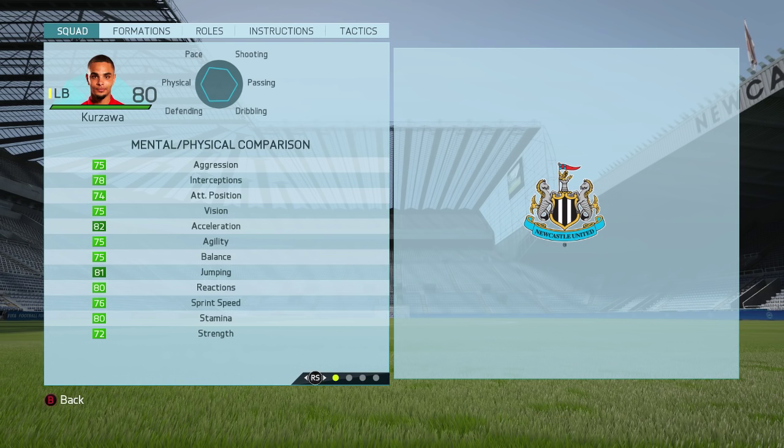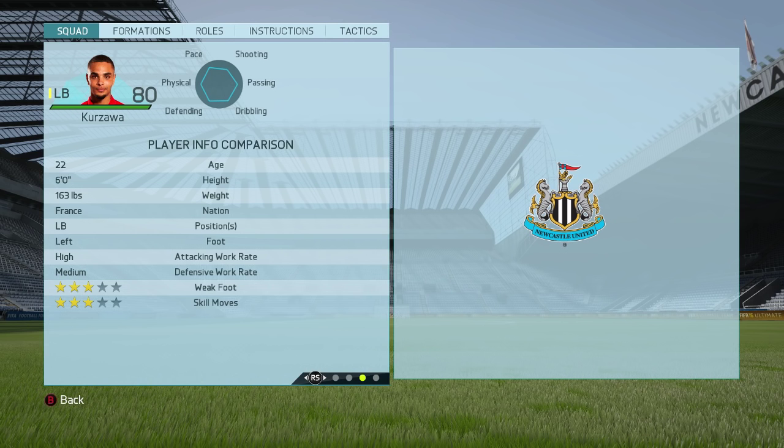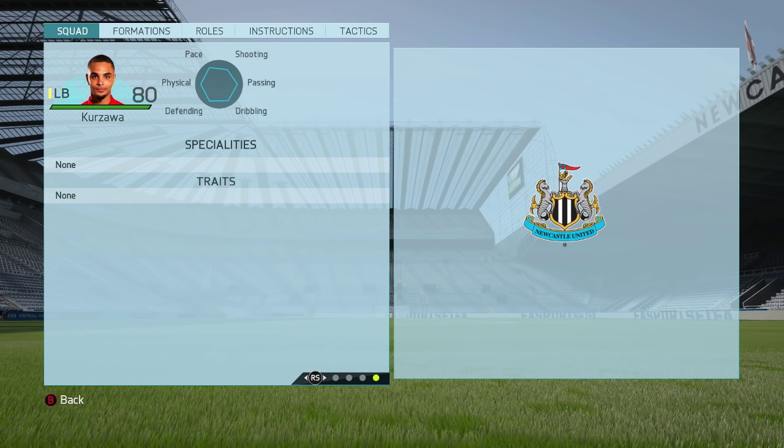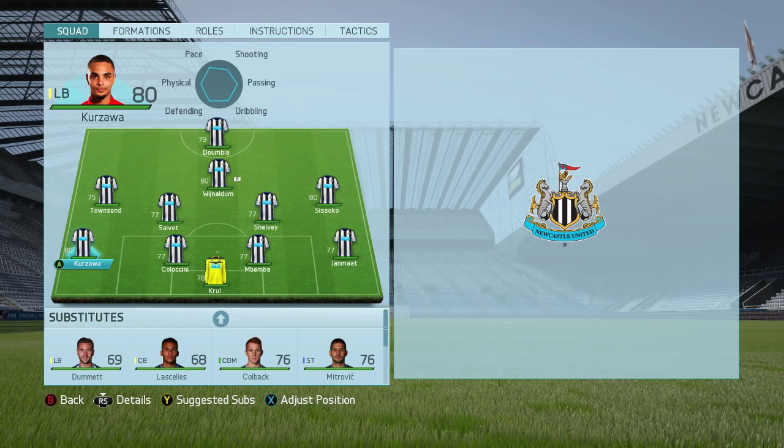Let's take a look at Kurzawa — this PSG left back has well-rounded physical and mental attributes, with not a single one below 70, which is sensational for an 80 overall. The skill attributes are similarly impressive with no stat below 50. Decent defending, nothing crazy above 80, but solid. Good ball control, crossing, passing, and playmaking. He's six foot, three-star weak foot, three-star skill moves, high attacking work rate, and medium defensive work rate.